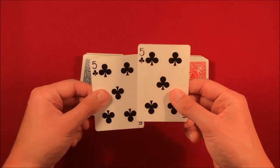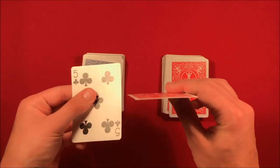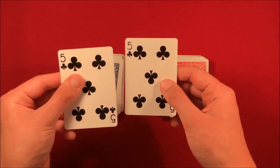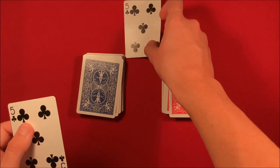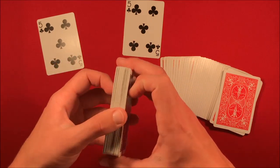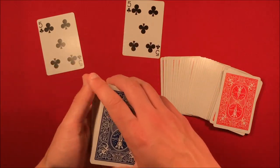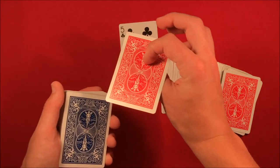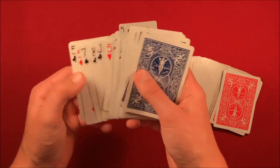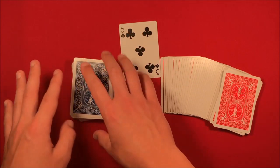You have to have two forced cards, and bear in mind this is going to be a setup type card trick, but the end effect is pretty powerful. We have the two cards here — the five of clubs — these are the cards you are going to want to force. You take the blue deck and you have two different colored decks, red and blue. The blue deck: take half the cards face down, the other half face up. Your setup starts with taking the red five of clubs and putting it face up on the bottom.